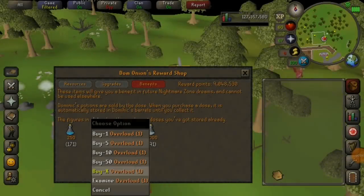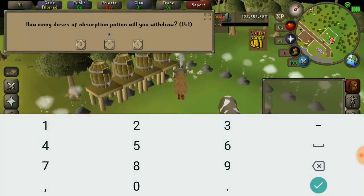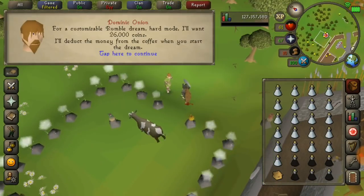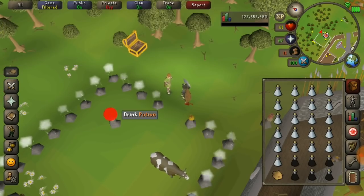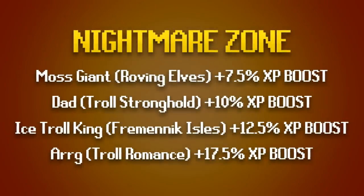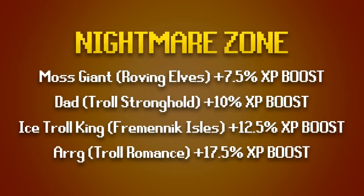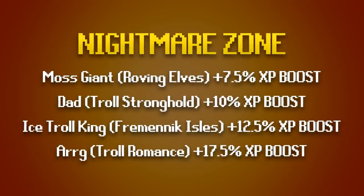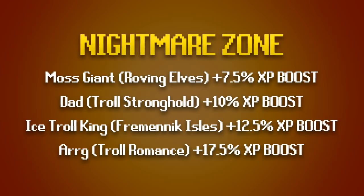The next ones are some AFK combat methods. First is the Nightmare Zone, which is very easy to set up on mobile and can be done AFK for hours with a full inventory of absorption potions. The XP rates here are very high since you have access to power-ups and overloads, and some of the bosses also give a little bit more XP. These are all the bosses that give more XP per damage hit — it's worth putting these on over other bosses where you'd get regular XP rates. Some of these guys have higher defense but the extra XP adds up.